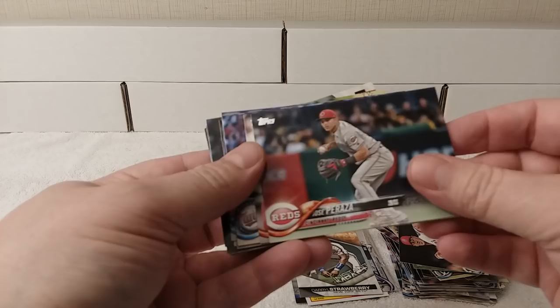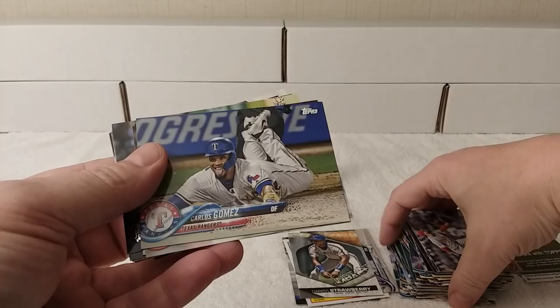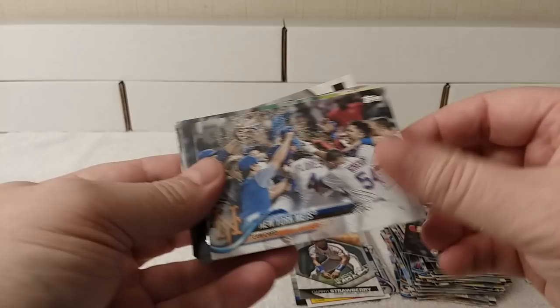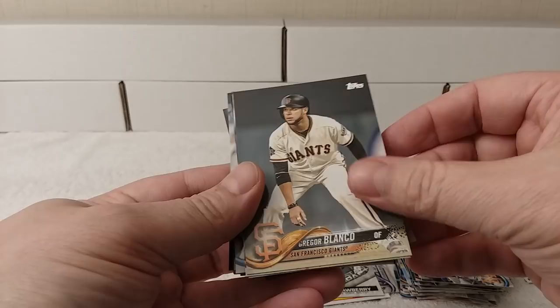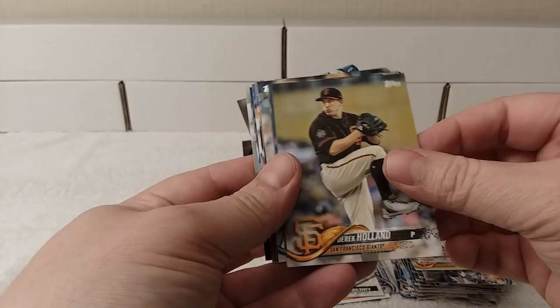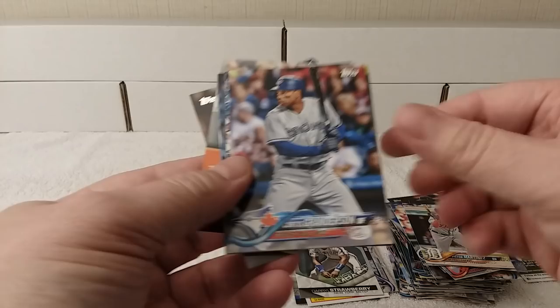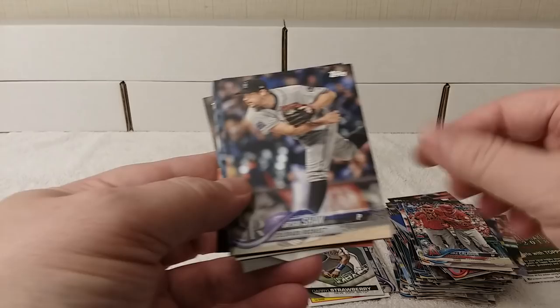Addison Reed, Pat Neshek — did he even play for the Phillies this year? Carlos Gomez, Axel Rios, Mets Team Card, J.C. Ramirez, Gregor Blanco, Andrew Benintendi rookie cup card — cool. Drew Pomeranz, Derek Holland, Cole Hamels, Hanley Ramirez, David Robinson, Matt Strom, Michael Brantley, Keone Kela, Eduardo Escobar, Dee Gordon, Lance McCullers, Victor Martinez, Curtis Granderson, Kole Calhoun, Brian Shaw, Hector Neris, Sonny Gray, Aaron Hicks.